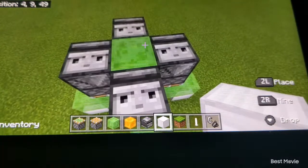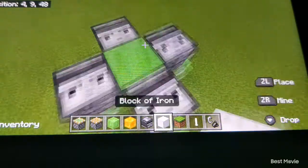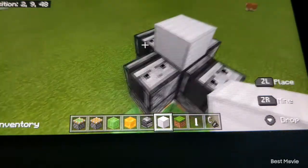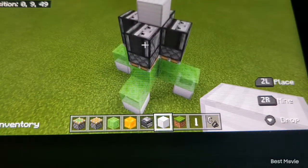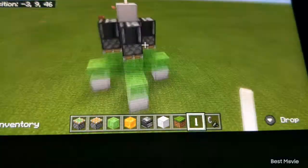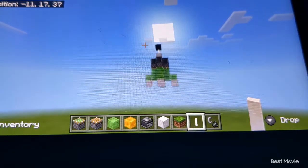Right here you will need to place a normal block or a slime or honey block, but I recommend normal blocks. Then the optional end rod — and as you can see it's the same as the one up here.